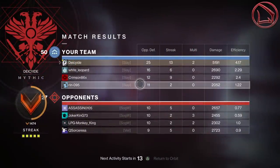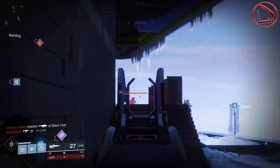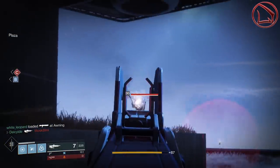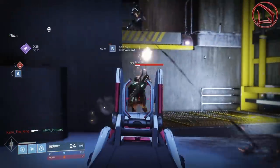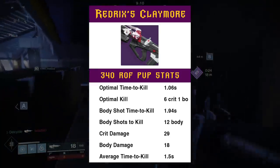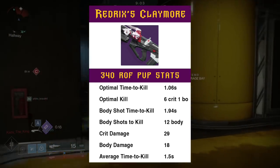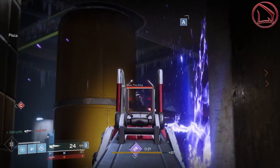Looking at body shots only, this weapon takes 12 body shots, equating to a 1.94 second body shot TTK. Averaging these two together — 1.02 and 1.94 divided by 2 — the overall average TTK is 1.5 seconds. That is almost identical to the average TTK for the Vigilance Wing or the Graviton Lance, making the Claymore very competitive with other meta weapons in this game.